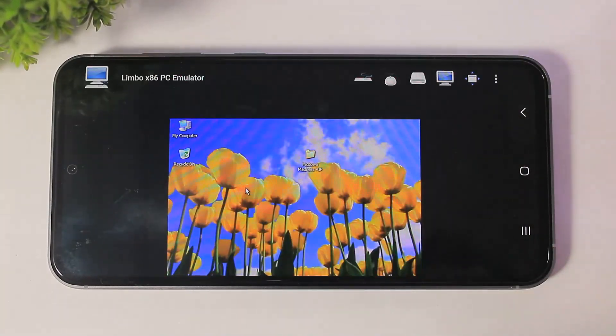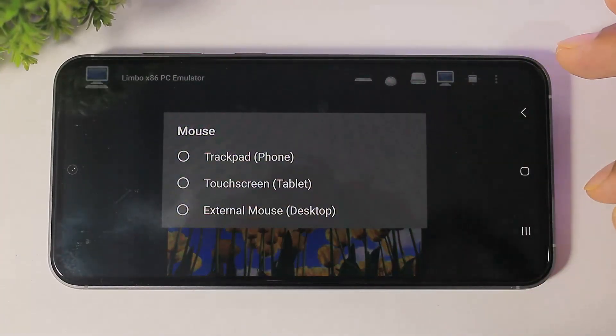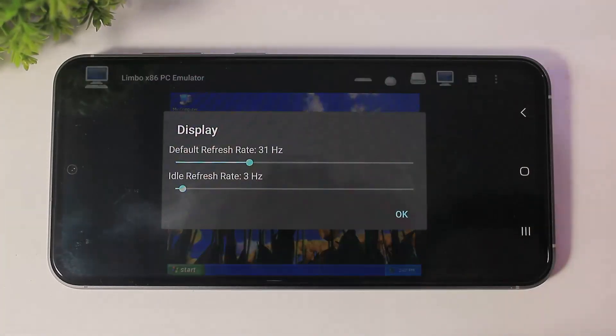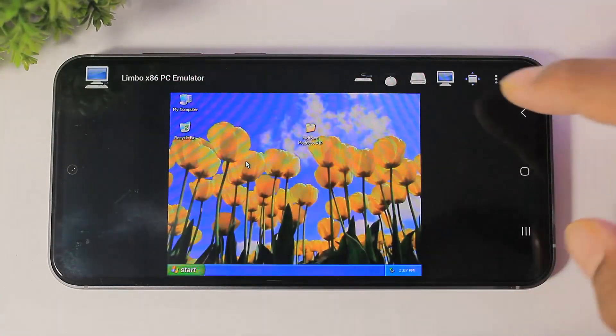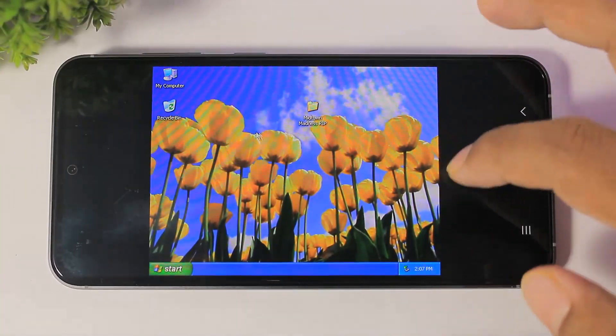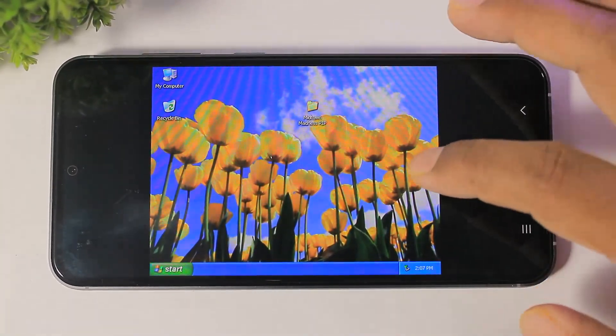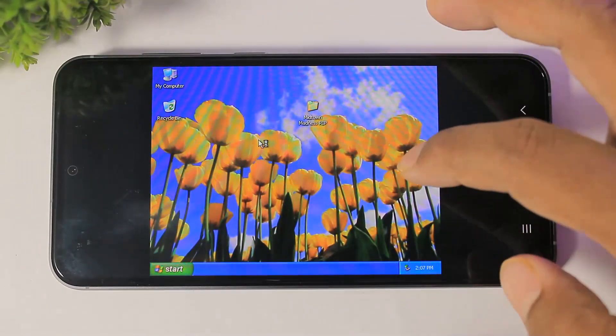Tap the back button and you can see keyboard options and mouse trackpad options. Set the refresh rate — I will set max refresh rate. You can see how fast Windows XP works on our Samsung S23 FE device.